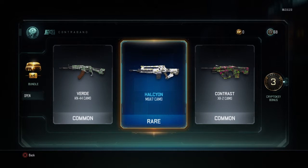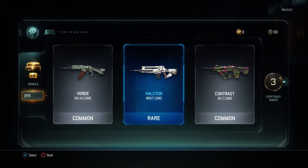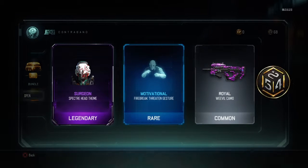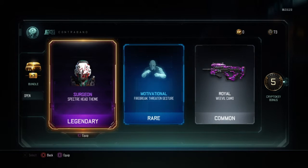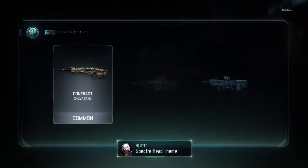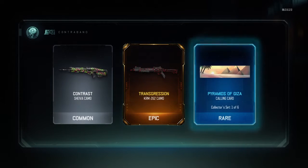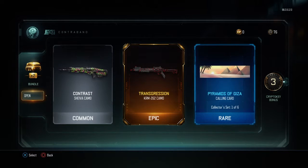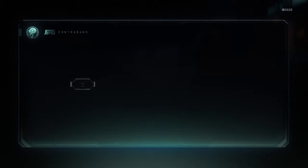Okay, that camo looks all right for the M8A7 — you know, guys, I use the M8A7. The Surgeon head — that looks quite good actually, I will equip that. I really like that camo, but it's for a KRM which is a shotgun, which I don't use — only when I'm having a bad day at the office and I absolutely have to use them.